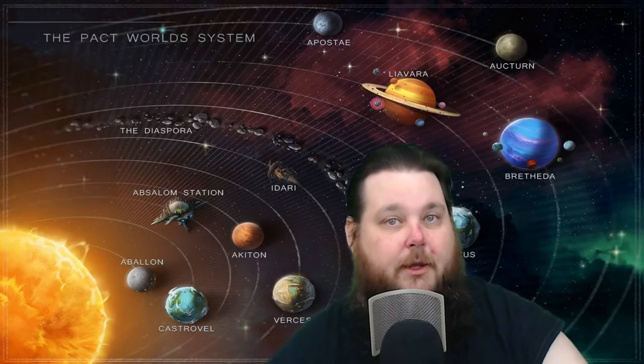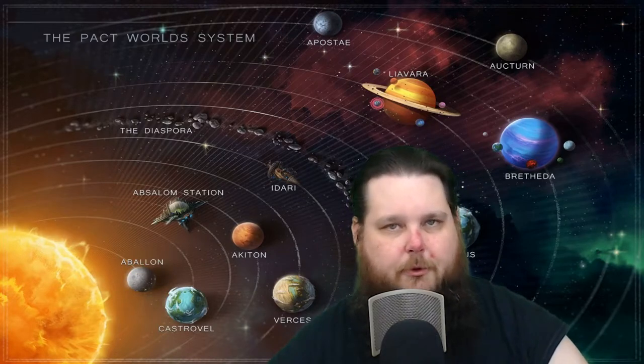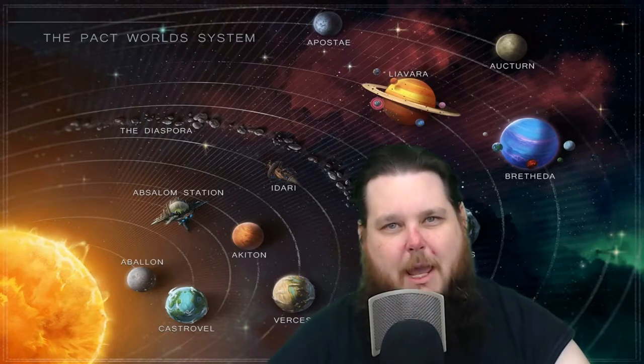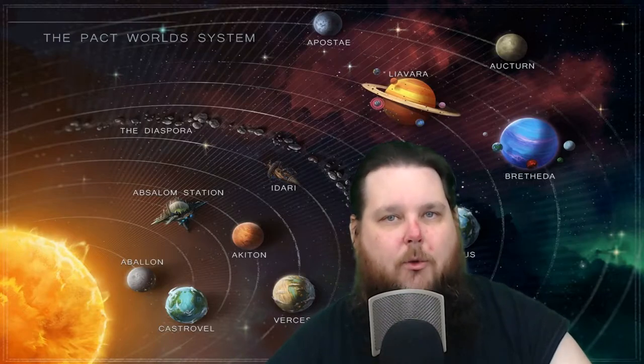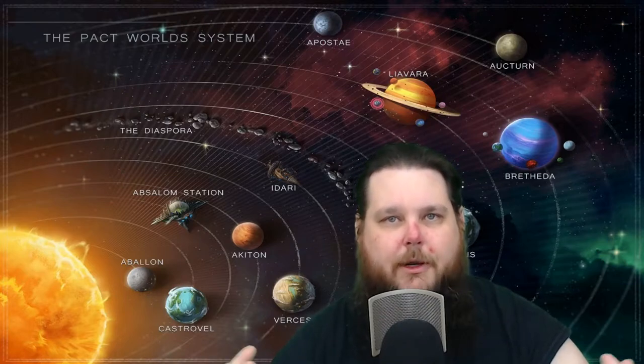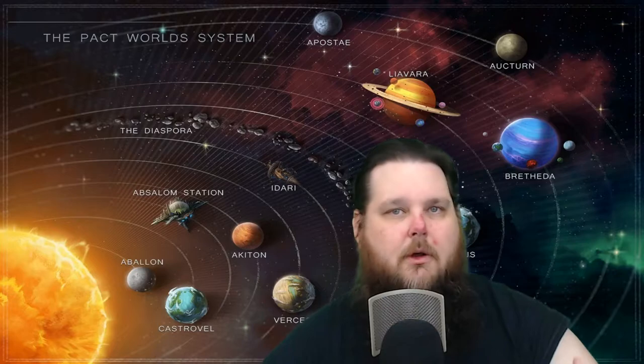Now every character in Starfinder gets a theme, and there are quite a few themes to choose from — anywhere from an ace pilot to a priest to an outlaw or a mercenary. You can see there's sort of a background attached to these themes, and this is a great way for you to bring your theme into your character with how your character was raised, their upbringing, and the way that you were trained.